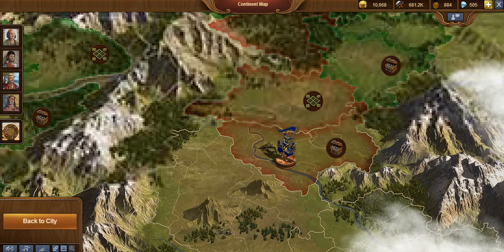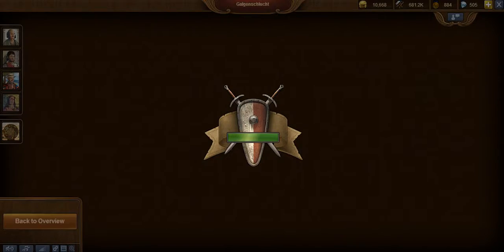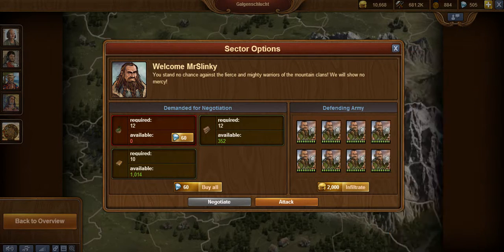This has been a major problem for a lot of people. Barbarians have a perk called Last Stand, where when one of them dies, all the rest of them gain plus three to their attack and defense. That doesn't seem like a very big bonus, but when you get down to the last two guys and they have like 20-plus attack and defense, it can be quite a problem.